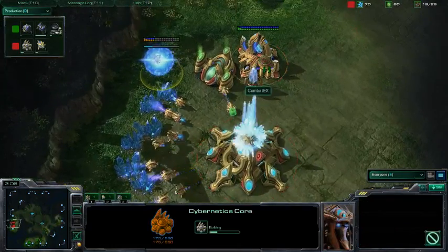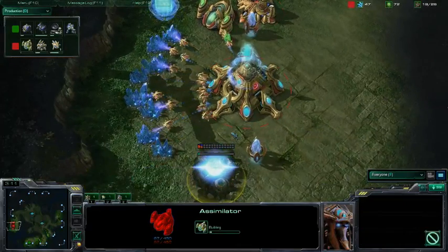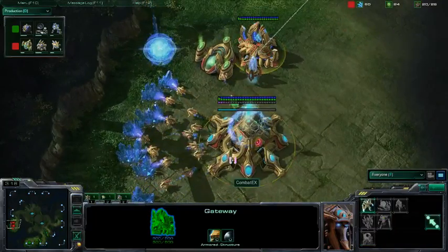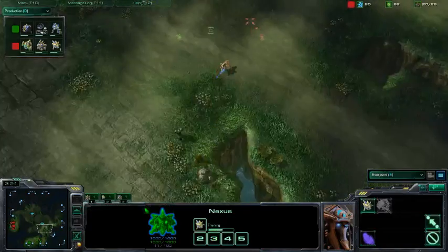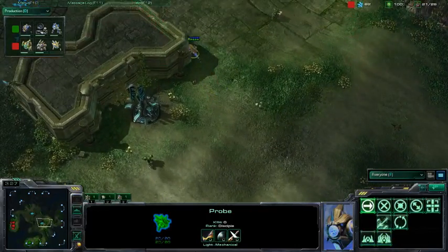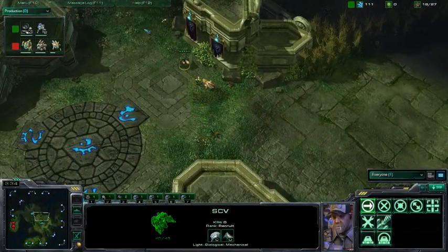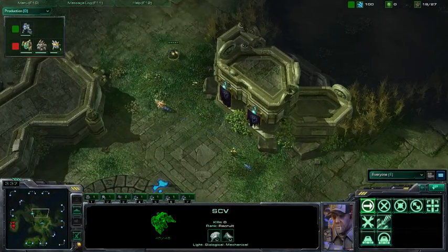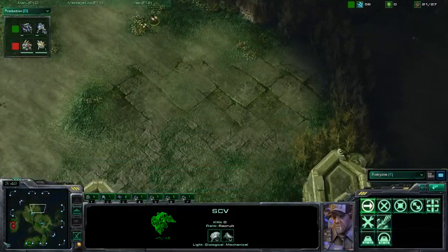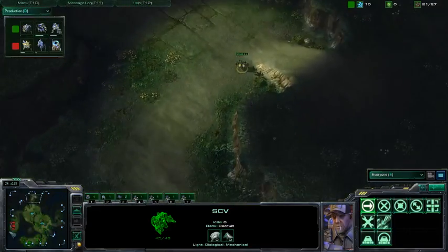Meanwhile, Combat X is going for the Cybernetics Core and getting the second gas down, so that Robotics Facility might not have been a mistake — he might actually be going for it. Combat X's probe is stealing minerals from the gold mineral expansion, while Stallife's SCV gets a couple of shots off. Unfortunately for Stallife, his SCV is scouting completely the wrong direction, so it's going to run a marathon before it reaches Combat X's base.